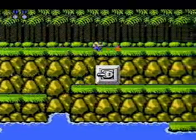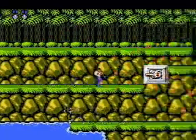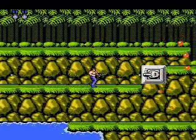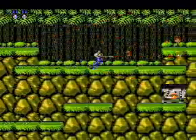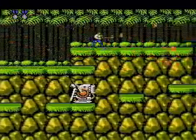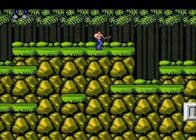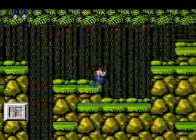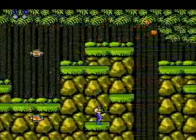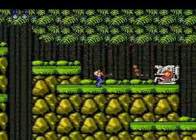Whenever you see a nest, try your best to collect it. It's the spread gun, the most useful weapon in the game. Do everything you can to keep it, cause it makes the game a lot easier. The only downside is that the rapid fire won't work with it.